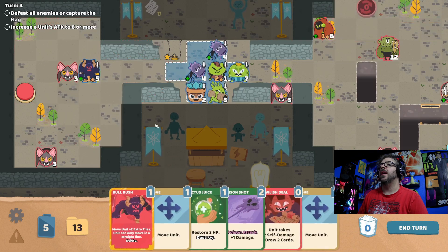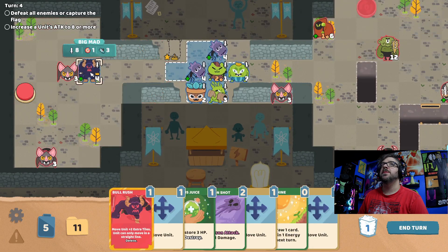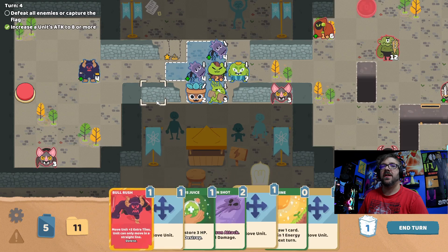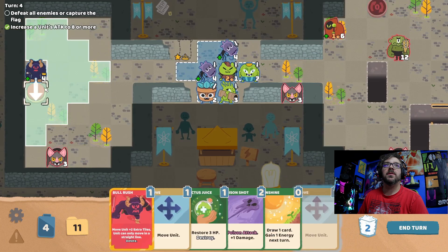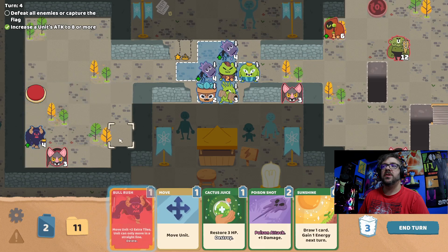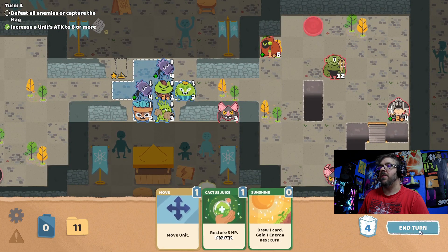Like so. And that would be enough, I do believe. We got an attack — perfect, got it. I can do a poison attack onto that if I so choose. So we're going to move to there, move onto the button itself, and then we can do a bull rush to a poison shot. Beautiful — and that's about all I need to do right now.